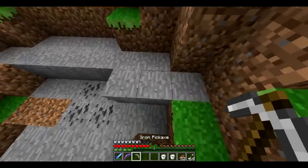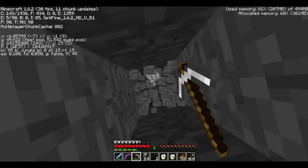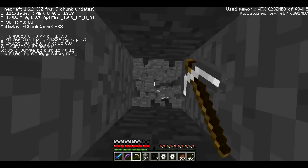What we're going to do is dig straight down. I'm going to press F3 and you can see my Y is currently on 61. You just want to keep digging down until that gets to 5. There are safer ways of doing this — you could staircase down or get to level 5 via cave systems — but I'm just going to do this because it's quickest.